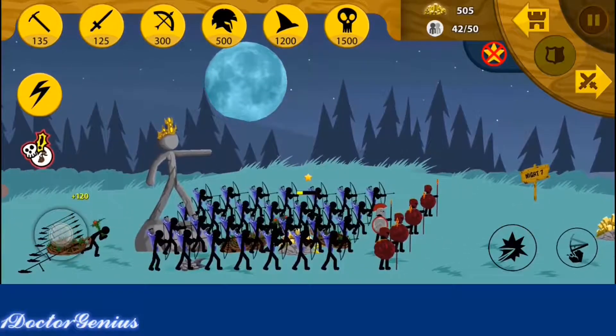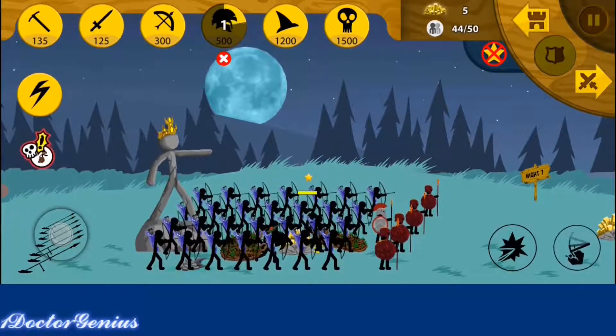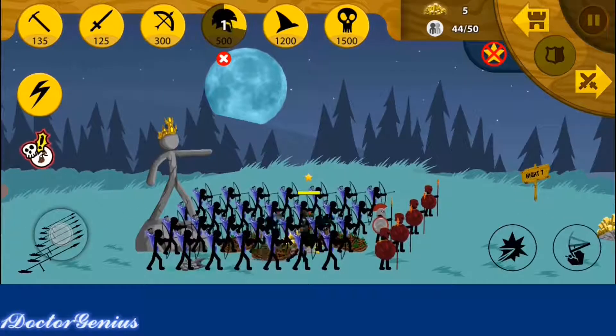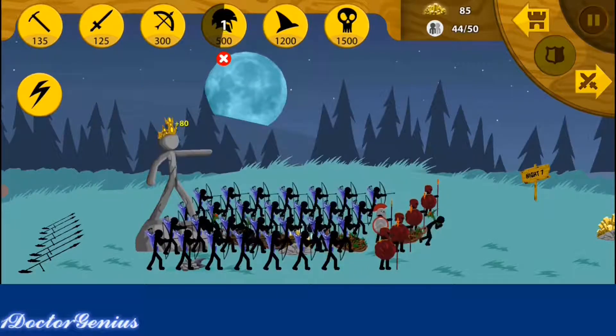So now what you guys can see from the exclamation mark is that we're getting Spearton deads. Spearton zombies — basically these guys are like mini dead Speartons who don't take knockback. They're tanked in armor and are strong against ranged units, meaning that Archidons cannot attack these guys — they can't do much damage. So for this, what you guys will need to do is make sure that you have Speartons and a bunch of Sword Rats. Now you can get the Sword Rats from the Magi kill, which does a pretty good job, but these guys don't take much knockback.